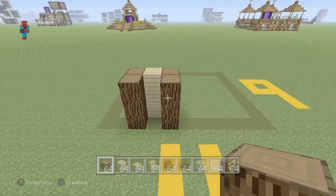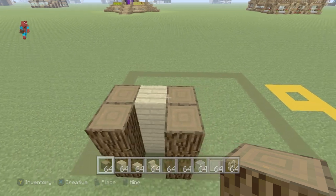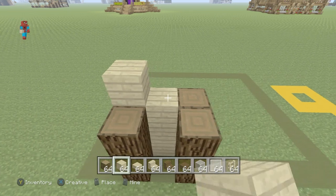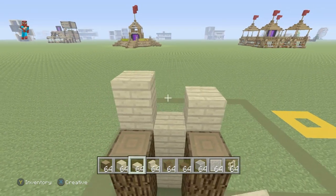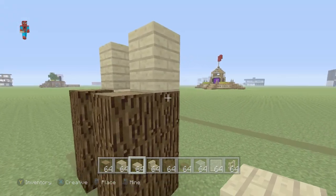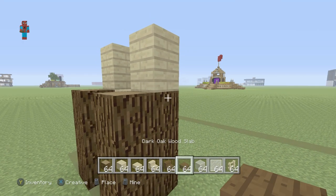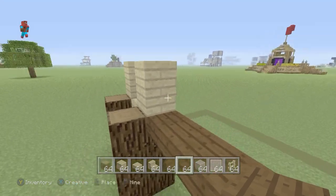What we then want to do is place upon the back two pairs of spruce wood a birchwood plank — here and here. And on top of that, a birchwood slab each, here and here. Now, going right of the back right-hand corner spruce wood — specifically the one that we stacked the birchwood on — we want to go right by three using dark oakwood slabs: one, two, and three.